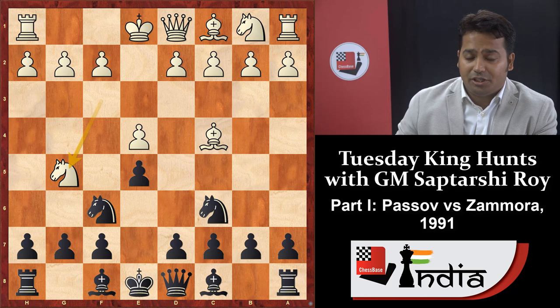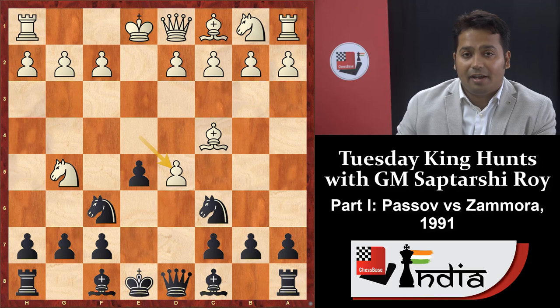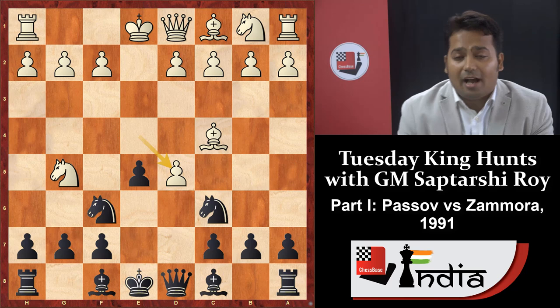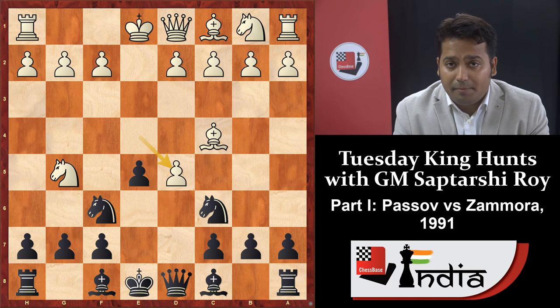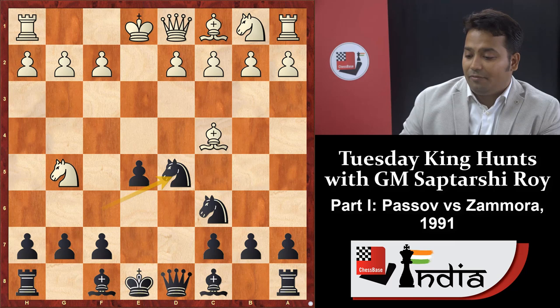Opponent played knight g5. We all know in this position the main move is d3, but after knight g5 the best move is d5. After e takes d5, black should react with knight a5. You can ask why not knight into d5 — because in this position many people make that mistake. I'll show you why this move is not correct.